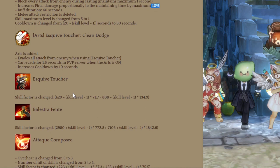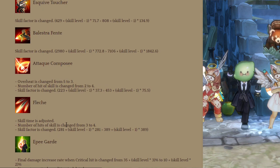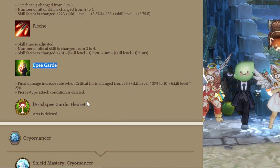Toucher got an increased skill factor. Balestra Fente also got a significant damage increase. Then Attack Compose can only be used 3 times, the number of hits is now 4, with a skill factor increase. Then Fletch got an increased number of hits and a skill factor upgrade.